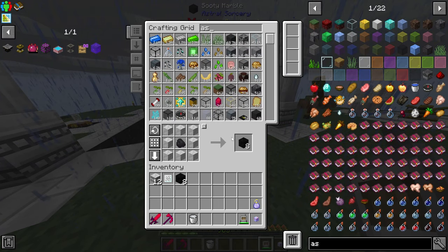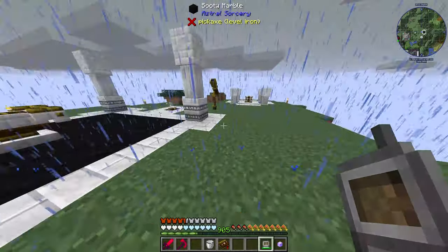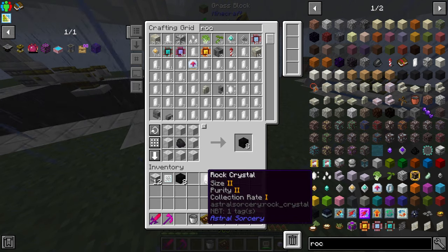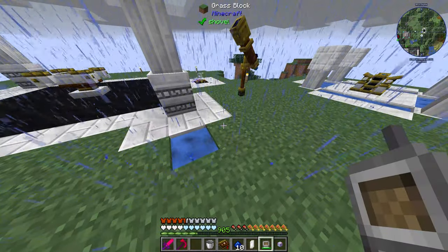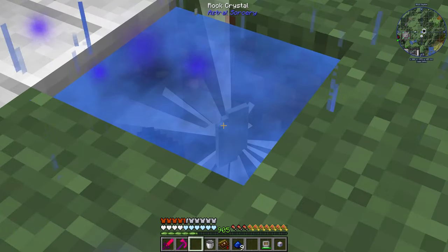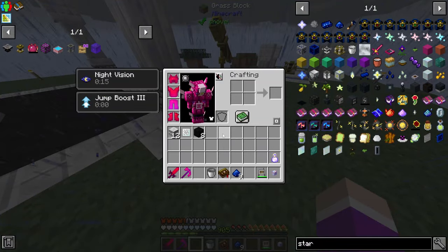I think you just throw this starlight in the ground, grab yourself a rock crystal - it doesn't matter which size - then grab some stardust, make sure my magnet is turned off, and throw one of each in there. There are some particles now - it grows into a cluster, and then over time it will grow into a fully grown cluster. You can then harvest it for your celestial crystal. We can use our time in a bottle to speed it up - yep, there's the cluster.